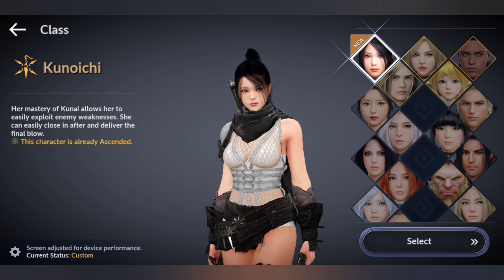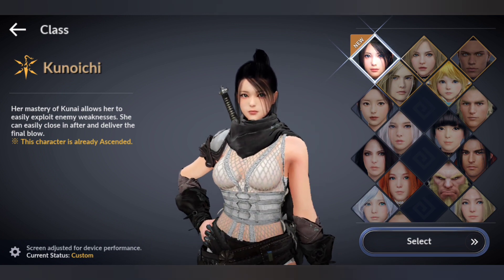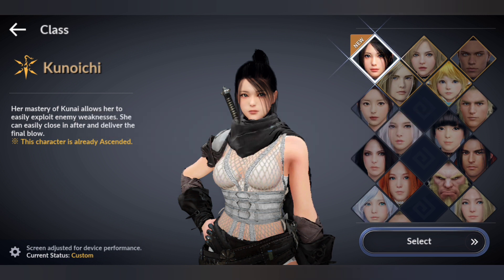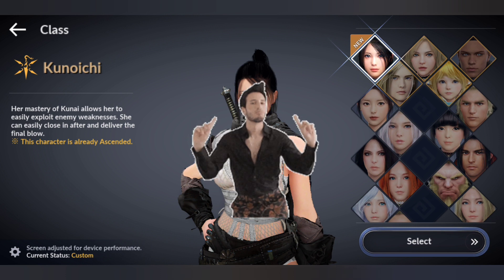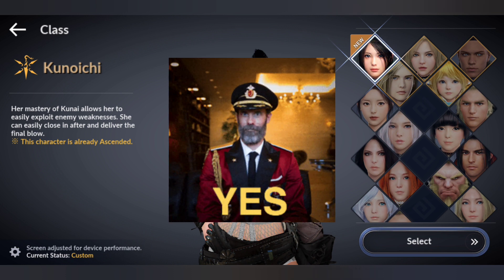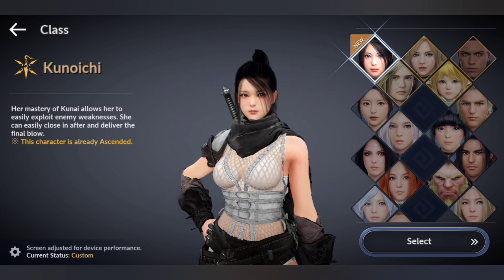The first thing I would like to point out is to choose the right class. This is very important especially for new players. If you want to progress or catch up with the rest of the player base, do not pick classes that are not ascended or awakened — pick the ones that are already ascended or awakened, because you can progress quicker and easier and they are more powerful compared to non-ascended or awakened classes.